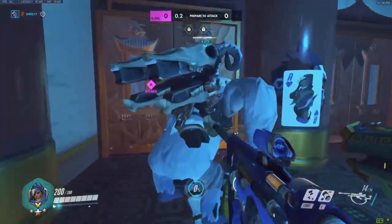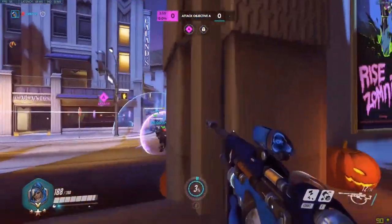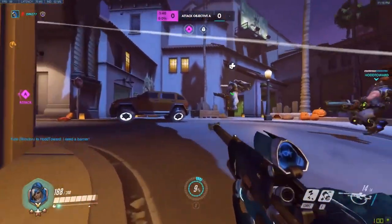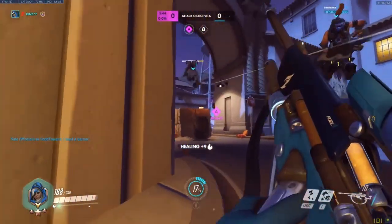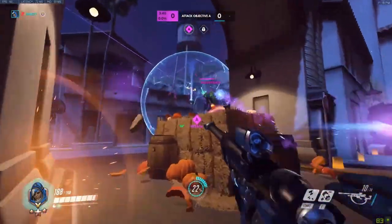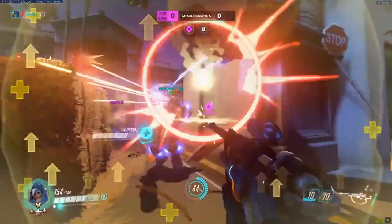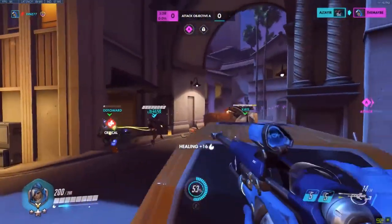If you combine your bionade with amp up heals from Lucio, you basically can't die — the burst healing is stronger than Mercy or Zen by far, which makes Lucio the most effective peeler for Ana. Mercy is okay, but then you're running into the problem of having no Deadeye, no beat, no Transcendence, which can really pose a problem depending on the enemy team comp. It's generally kind of risky.